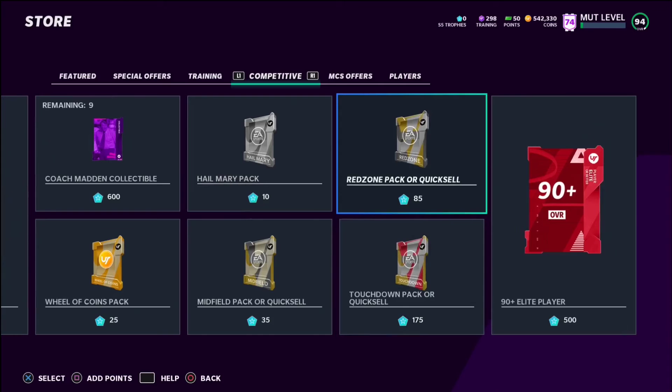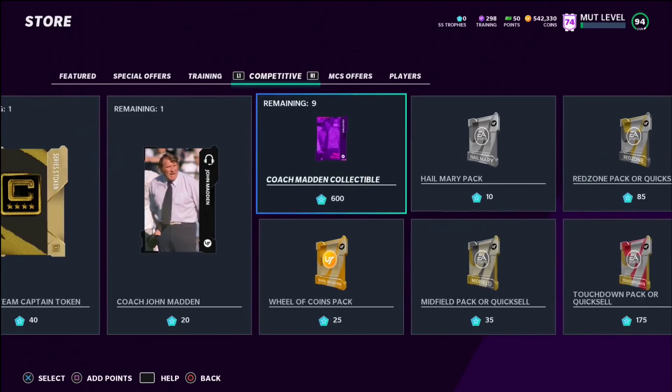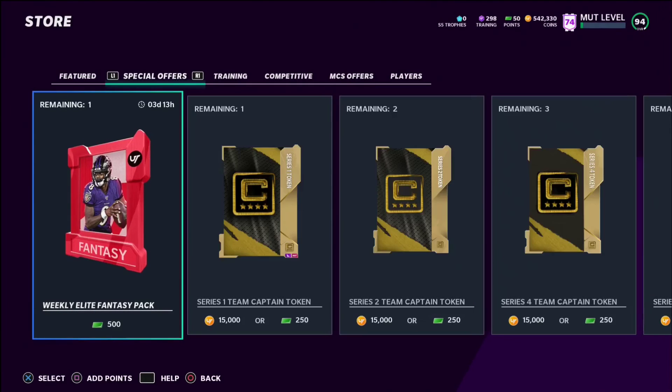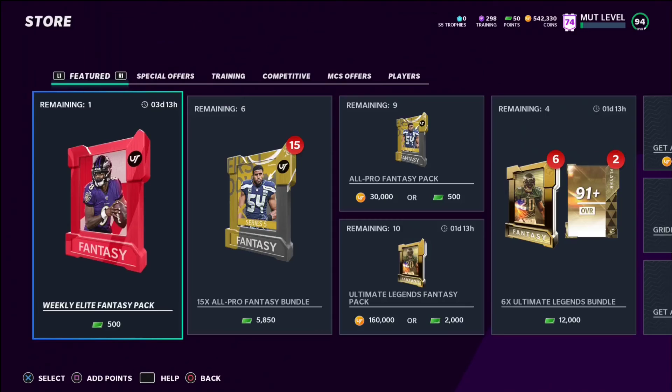If you complete all the way to 50 online wins, you'd probably get somewhere between 200 to 300 trophies, and with that you can buy a couple Red Zones or maybe even an elite player coin pack. You could also buy the Coach Madden collectible. There's just a lot to do with trophies — if you have a chance to earn some by playing one or two online games and winning, just do it.